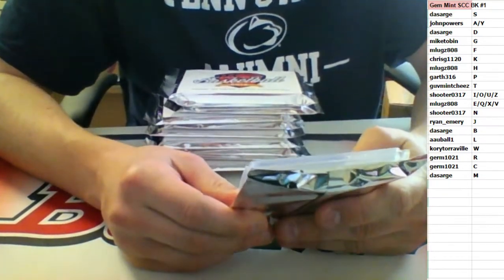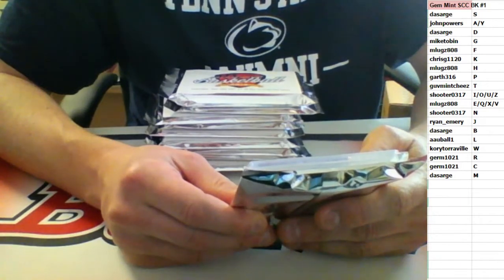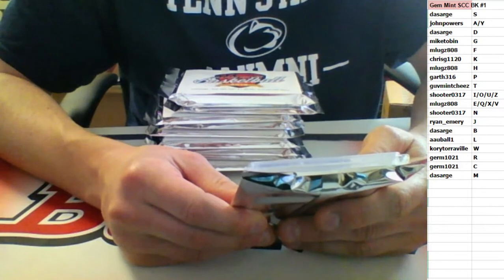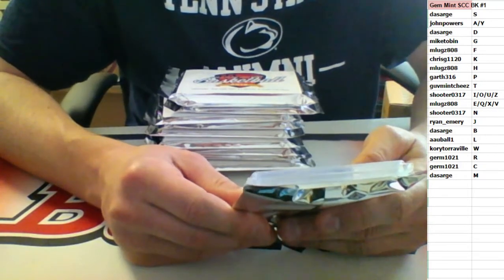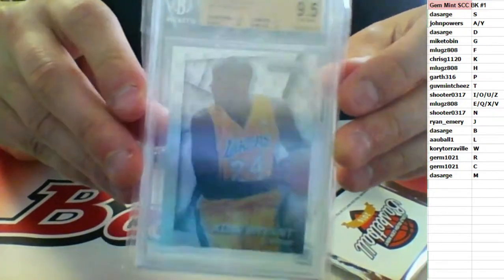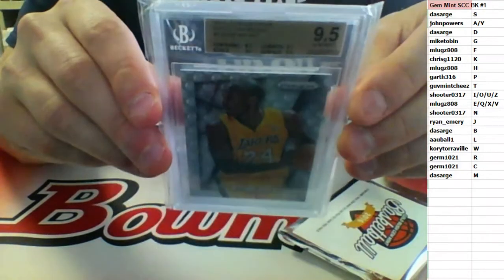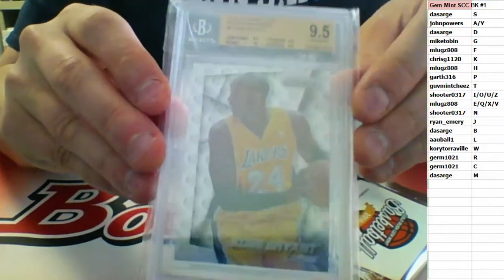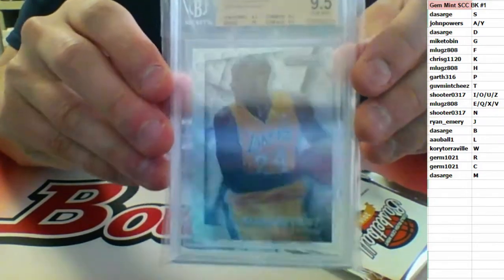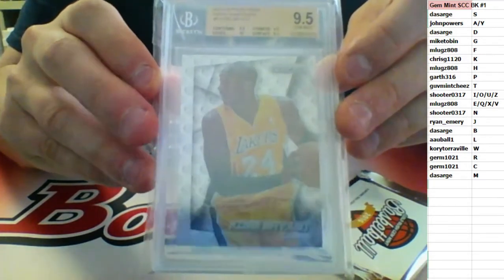Number two: 2014-15 Panini Purism Photo Variations. We've got a 10 on edges and nine-fives everywhere else. BGS gem mint 9.5. Going to the B spot — number 24, Kobe Bryant. Kobe Bryant going to the B spot — DA Sarge.